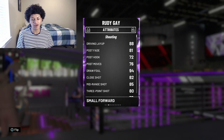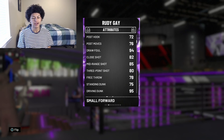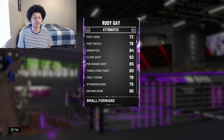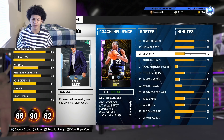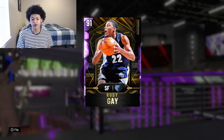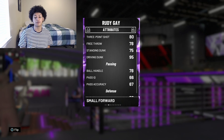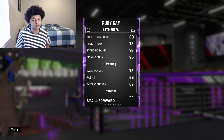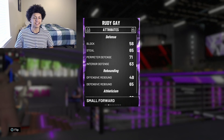Moving on to the attributes: he comes with an 88 driving layup, 81 post fadeaway, 94 drop step, 82 close shot, 85 mid-range shot, and 83 three-point shot. I do have a Steve Kerr coach boost, which gives him plus five three-point and plus five ball handle. He also comes with a 78 free throw and 95 driving dunk, and a 78 ball handle — boosted to an 83 with Steve Kerr.